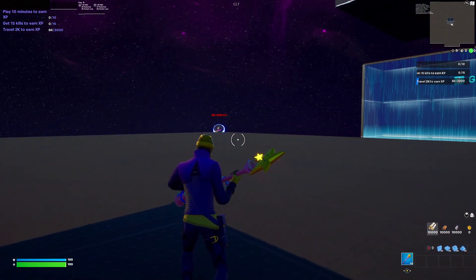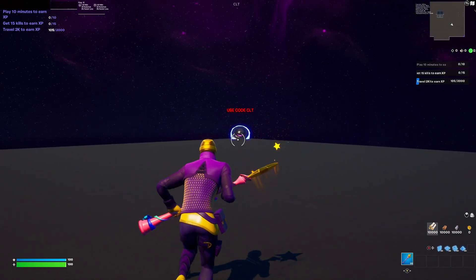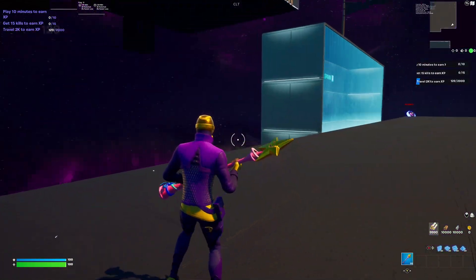It says go back to spawn. You want to turn to your left and you should see this little bouncer thing over here — this is use code CLT. You want to run over to this, pull out your builds, and build a floor right here. It should look like that.